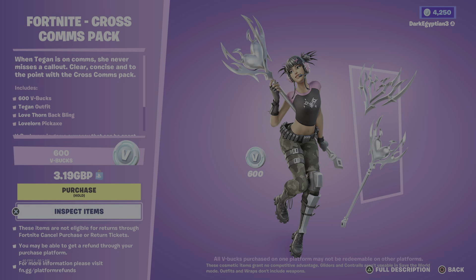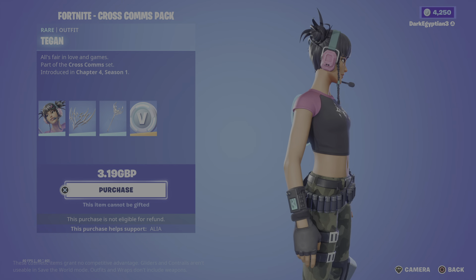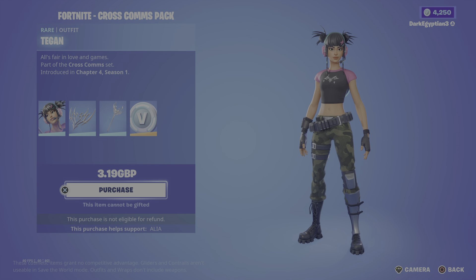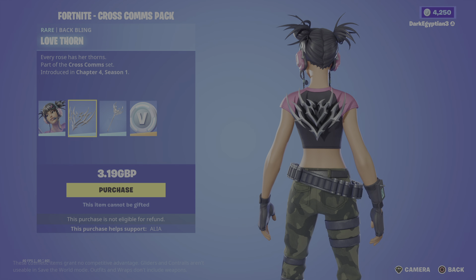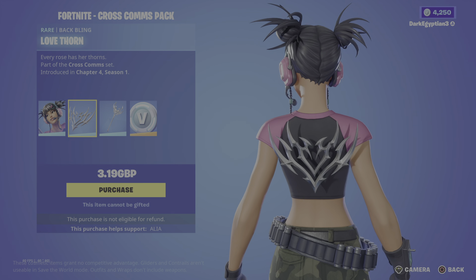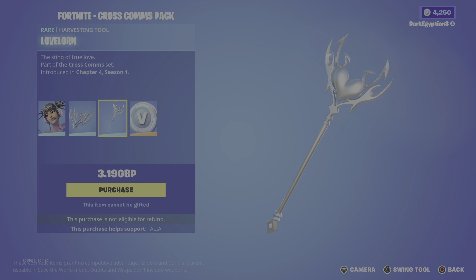We have the main skin herself, which is Tegan — 'All's Fair in Love and Games' — part of the Cross Comms set, looking absolutely badass. Love the fact that she's got some headphones on, she's a gamer or streamer as they call them. We have the back bling which is the Love Thorn — every rose has her thorns. If it's not holographic I love a floating back bling. Last but not least we have the harvesting tool which is the Love Lawn — 'The Sting of True Love.'